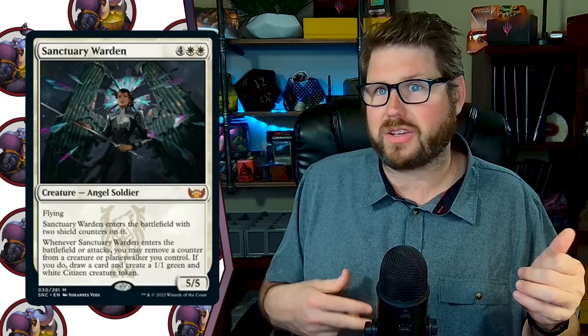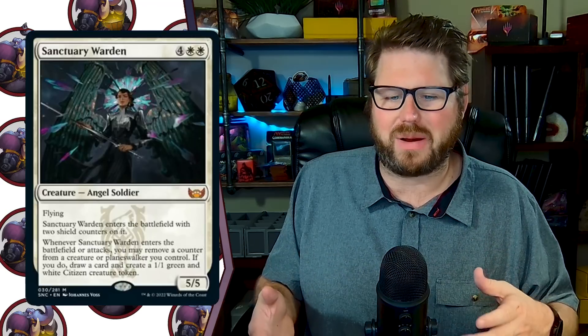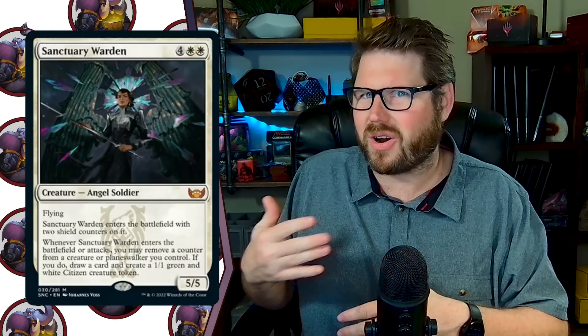Sanctuary Warden: four white white for a 5/5 flyer. When it enters the battlefield it gets two shield counters, and when it enters the battlefield or attacks you can remove a shield counter to draw a card and make a 1/1 citizen. So it has ETB draw a card and make a 1/1 — that's pretty good. But six mana means you're going to want angels, tokens, counters, or some other synergy. It doesn't really give us the card draw we want as we're developing our board.